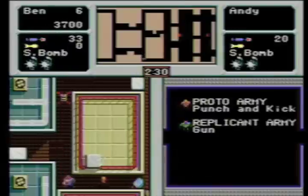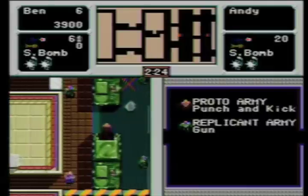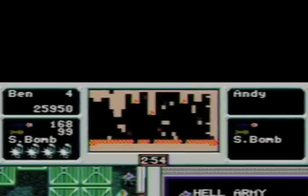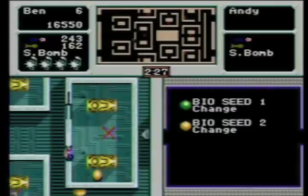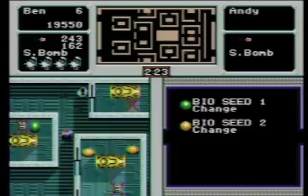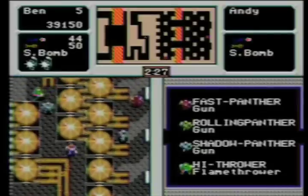It's great classic old-school running and gunning, but it's not without its flaws, so let's take a look. In Crackdown you play as either Special Service Agents Ben or Andy — lamest action duo names ever, but who's keeping score? The point of the game is you must plant a bomb on each red X before the time runs out. Fail to do so and you just lose a life and start the level over. There are four stages, each with four acts, making for a total of 16 levels.